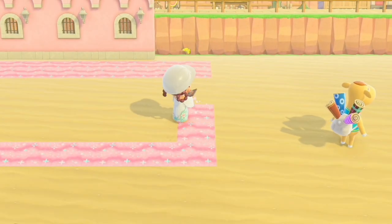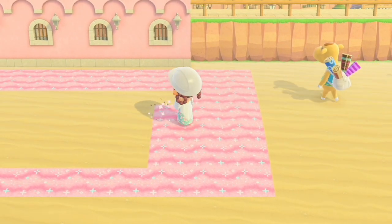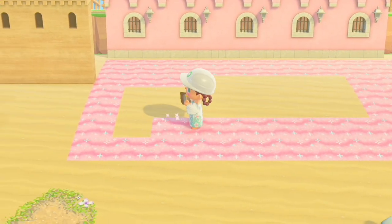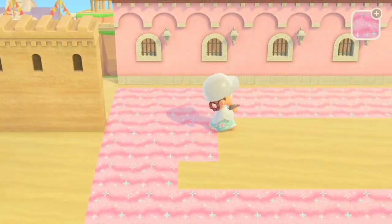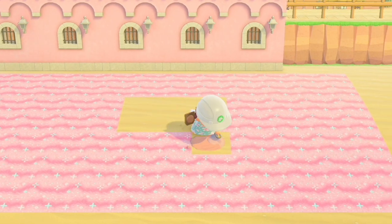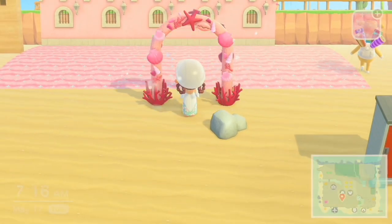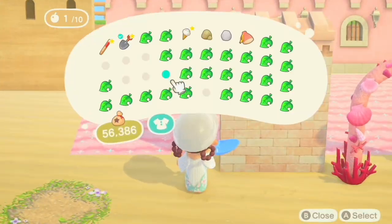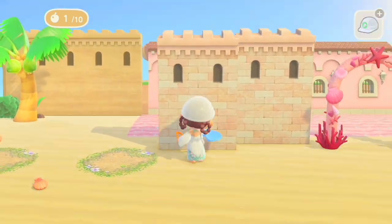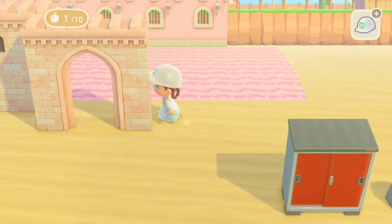Don't worry, it's going to be big enough for Flora and all her glory. If she ever comes to the island, I'll also be moving her house here — her house is going to be on the inside of this pink sand castle, and it's going to be amazing. I used this pink shell arch as the entrance, which I think is really fitting, and then I'm just lining the place with the pink beige castle walls.